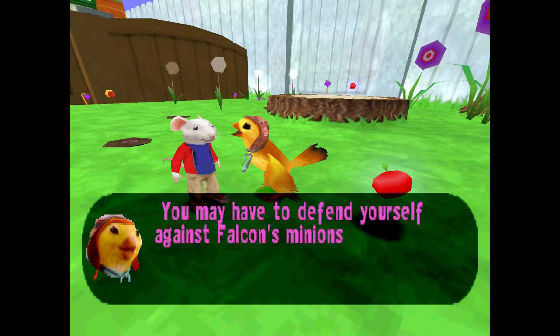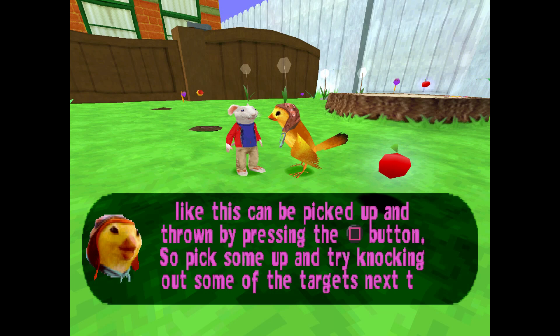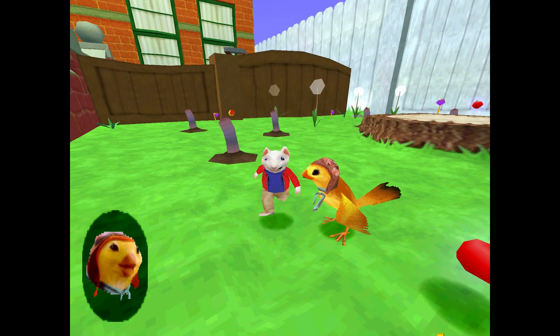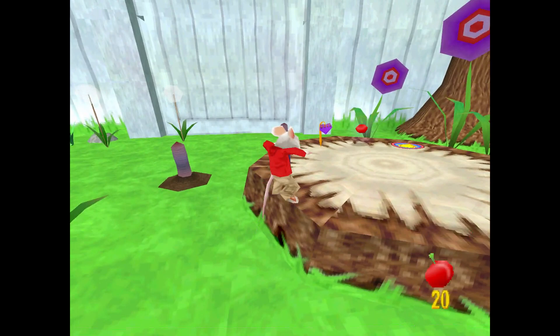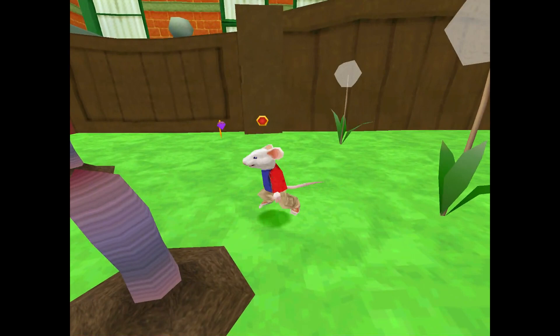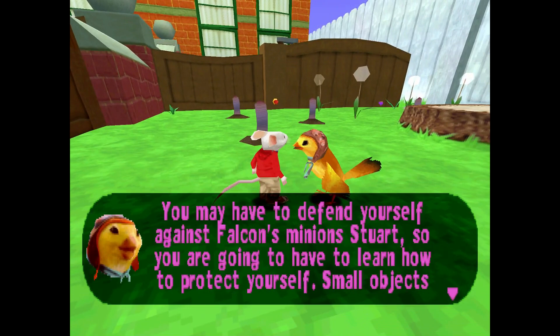Let's talk to her and do this. 'You have to defend yourself against Falcon's minions, Stuart, so you're going to have to learn how to protect yourself. Small objects like this can be picked up and thrown by pressing the throw button. So pick some up and try knocking out some of the targets next to us. If you run out of ammo, come back and pick up some more.' What are these even meant to be — apples? They're threshing on 5 and 10 but not on 15. The number disappears once you collect more — 35, 40. I actually haven't tried this before, so I'm gonna keep trying it.